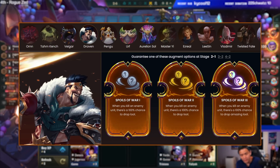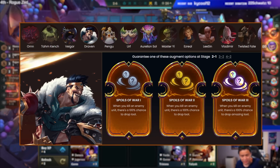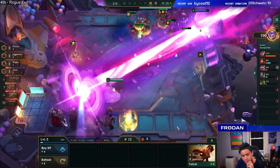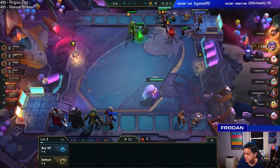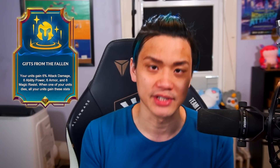Draven pillages his opponents with Spoils of War with each execution of the spinning axe. I highly recommend Draven if you enjoy that drip economy — getting extra gold every round, helping you win streak, and getting tempo to level up earlier. If you aren't sure you can win streak, you can still take Spoils of War if you have a strong two-star champion early with a reasonable chance to kill units — for example, a two-star Cho or two-star Jin. Combo Spoils of War with other combat power augments, anything giving offensive stats, extra shields, or healing. My favorite augment to combo with Draven is Gifts from the Fallen, because every unit that dies increases the chance of that last remaining unit having so much power that it gets kills and extra gold.